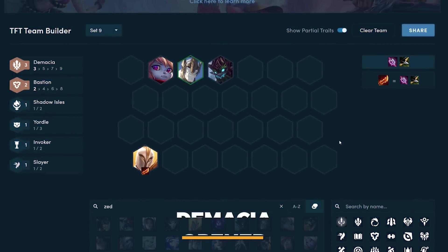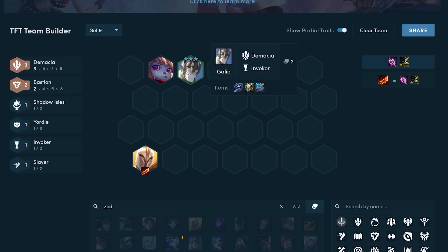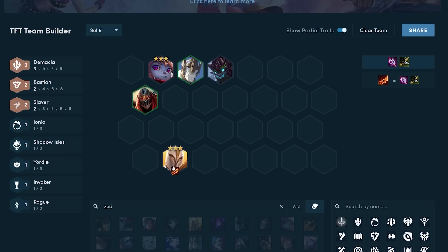The next opener I'll cover is Demacia. Demacia in set 9 consists of three main early game units: Kayle, Poppy, and Galio. The other Demacian unit is Garen, but since he's a three-cost it's much less likely you play around him. Without a two-star Poppy and two-star Kayle, this opener isn't that good — without two-star Poppy your frontline is weak, and without two-star Kayle you just don't have enough damage. If you do hit these two-stars, round out your synergies with Maokai, and since you're playing around Kayle you really want a second Slayer — something like Zed, Kayle, or Kled to amplify your backline damage.